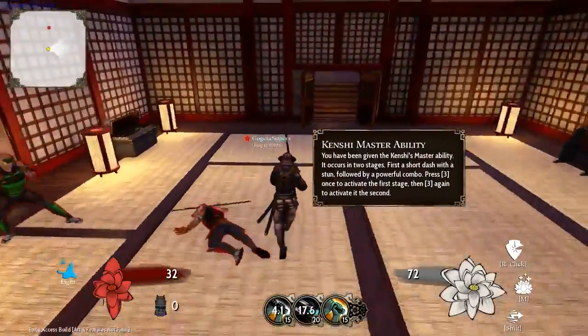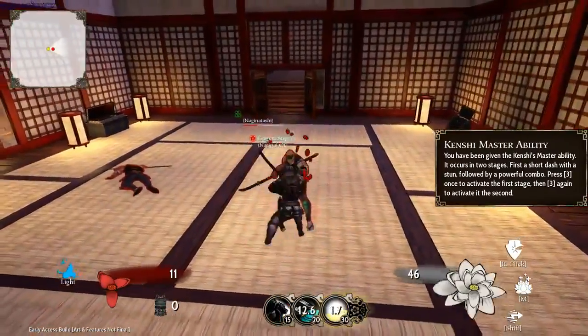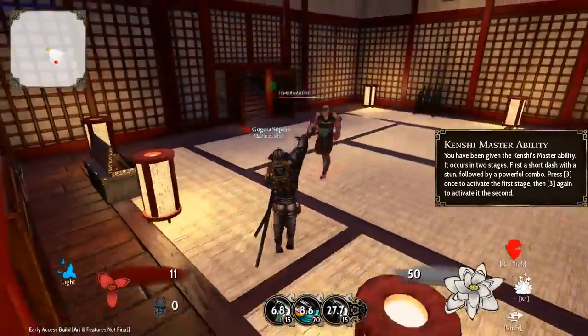You have earned the Kenshi's Master Ability. Press 3 once to perform a quick drop that stuns opponents. Press 3 again to perform a devastating 5-hit combo.